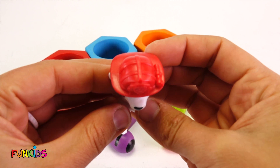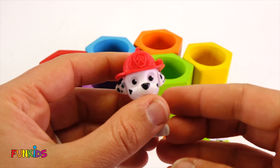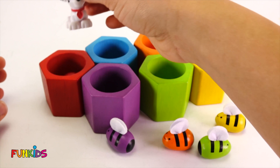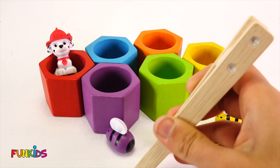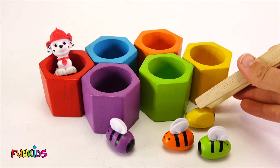Did you see what happened? Our bee turned into Marshall, and Marshall wears red so it all works out. That is really funny. So let's get a red gumball put in here so we can stand Marshall up there. Look at Marshall — we got to do that again.